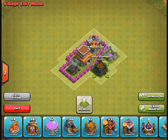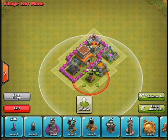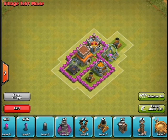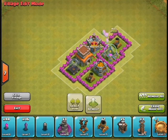My focus here was to keep my resources as close to the middle as possible. Obviously my dark elixir storage is the most important thing, but I also needed to keep my gold and elixir storages as close to the middle as possible.